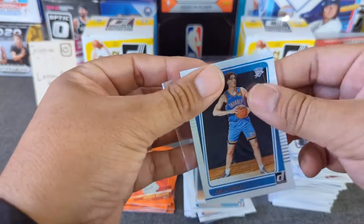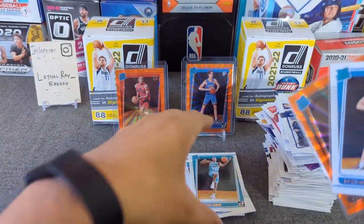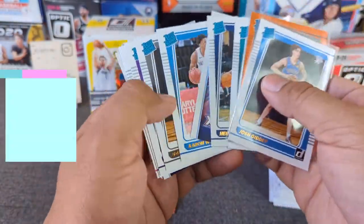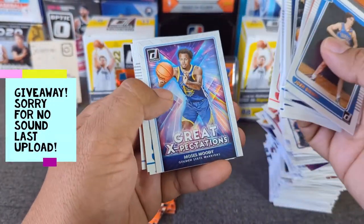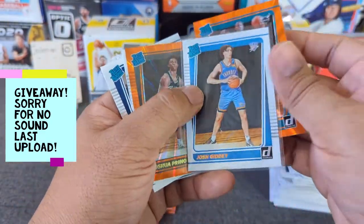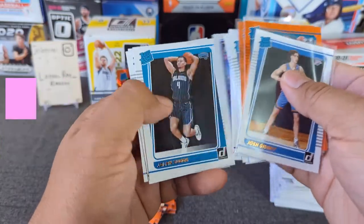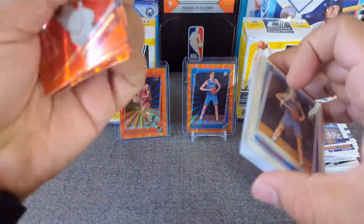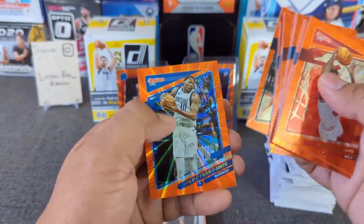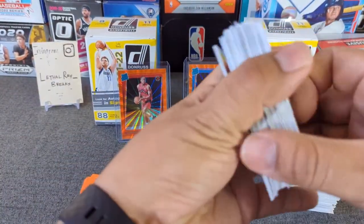So yeah, there you go guys, that was the opening. We'll sleeve Josh Giddey as well. I will do a giveaway for this — I'm not going to give away those two main rookies, but if you guys see any rookies you like in this stack, even the Cade, just go ahead and pick that. Quick little recap: there's a couple of orange lasers and the Josh Giddey. If you guys like any of these rookies, or anything that popped up, any of these oranges — we'll go through the oranges in the recap. Did not hit one LeBron, not one. But yeah, if you guys can pick any of those cards, I will ship that to you free of charge.